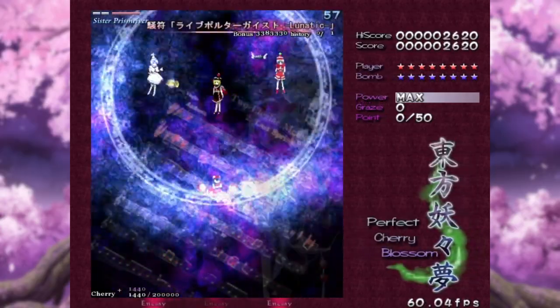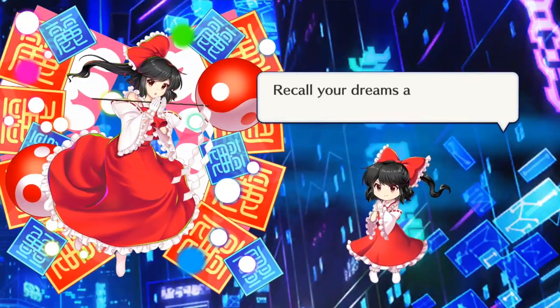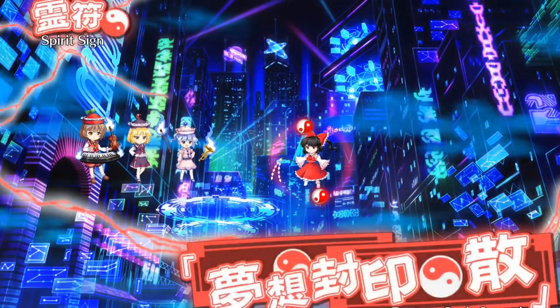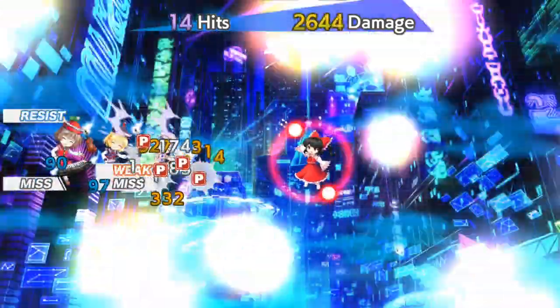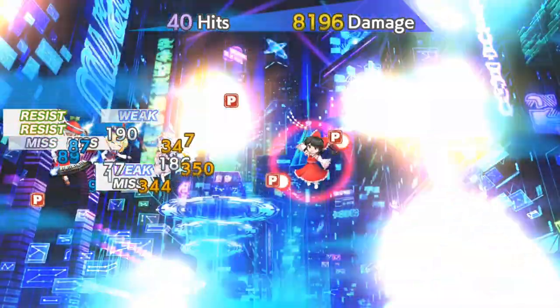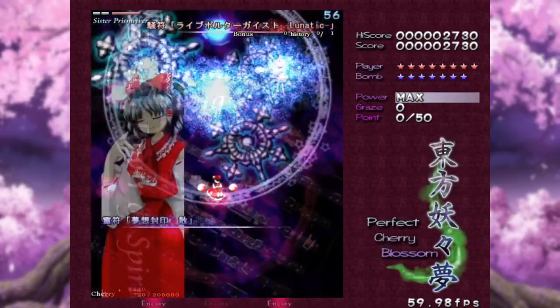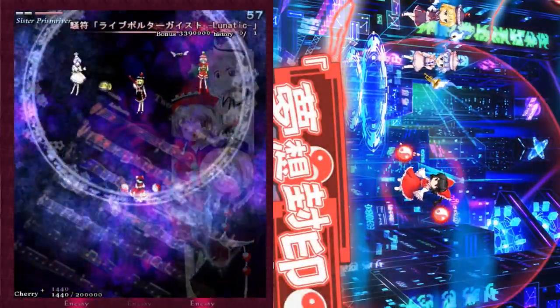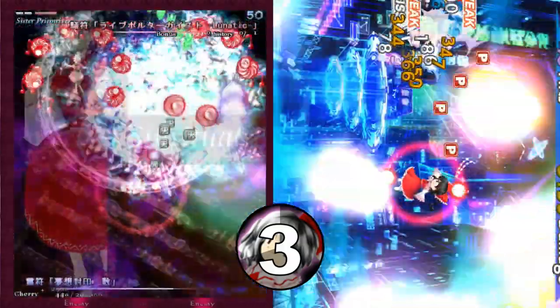Things are heating up as we move on to her spell cards. Her first card, Spirit Sign Fantasy Seal Spread, is pretty quick. She's just shooting lots of bullets in all directions — kinda terrible honestly. If you look at the original, she shoots in 8 directions and the bullets boomerang back towards her. Looking at them side by side is kinda disappointing, especially considering how well they did for her shots. I'm gonna give this a 3 out of 10. At least the sound effects are kinda similar.